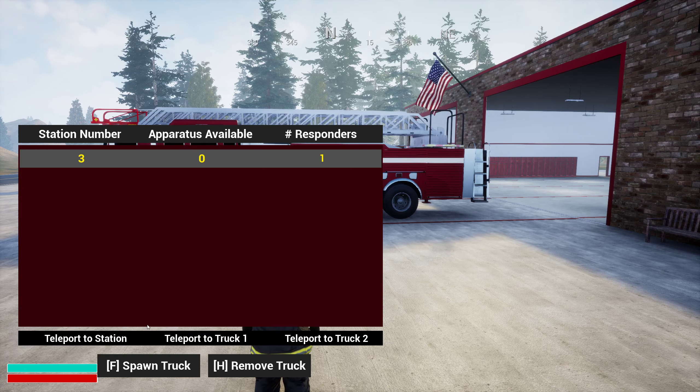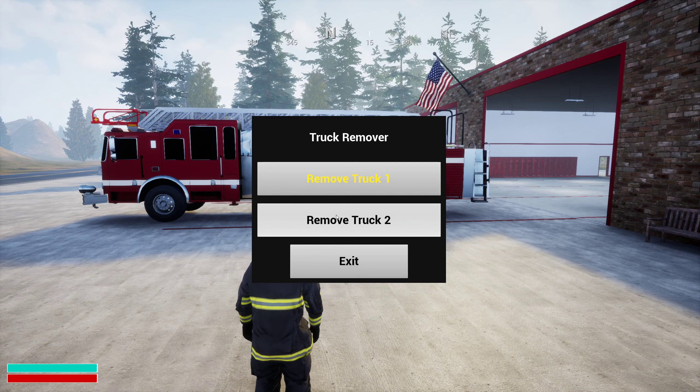If you no longer want the truck, after you have spawned it the remove truck option will appear. Hit H and you can remove the truck.